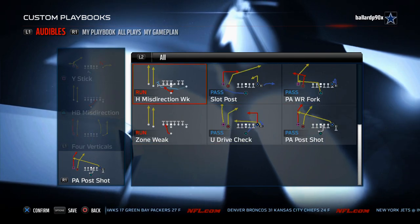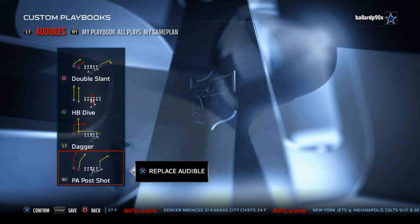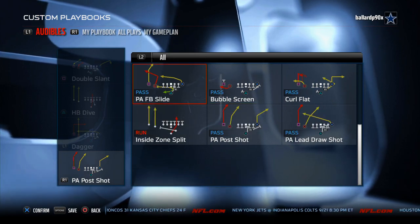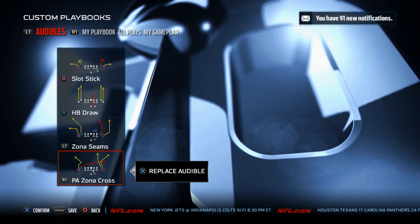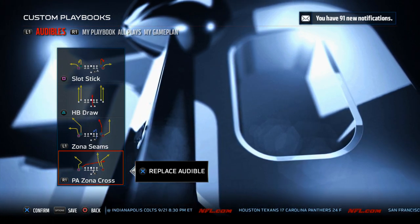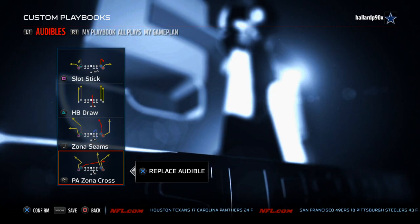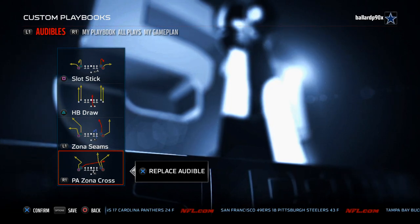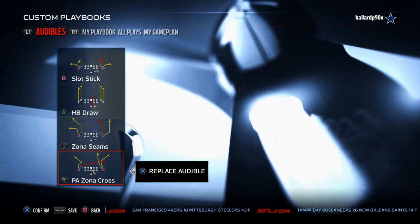Arizona has the Twin Tight End Flex with the bubble screen, and the Strong Twins with the toss, counter, and dive — a nice three-pronged rushing attack with the bubble screen and PA FB Slide. I really, really like Arizona and what it brings to the table. It takes every aspect of the game and has a really good, strong foundation. If you'd like to see how I run the Arizona Cardinals offensive playbook, check out the offensive e-guide below — it'll teach you how to use this playbook, make hot routes, make adjustments, and understand why it's the best playbook in the game.